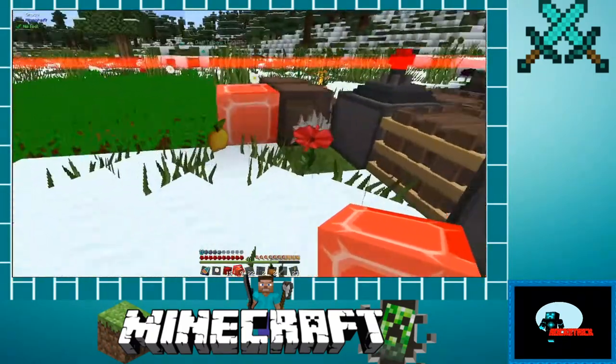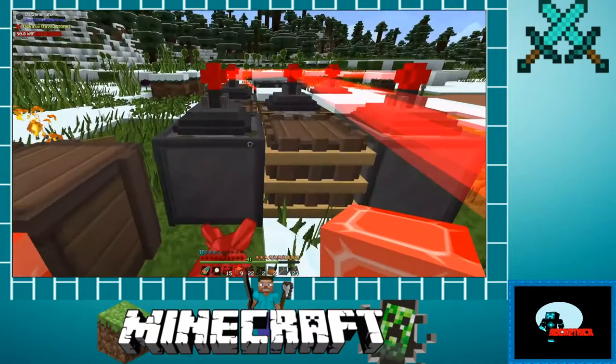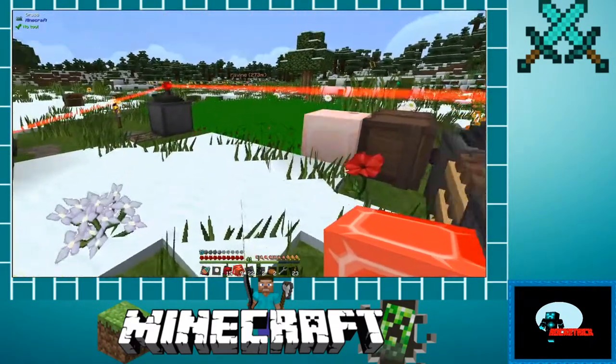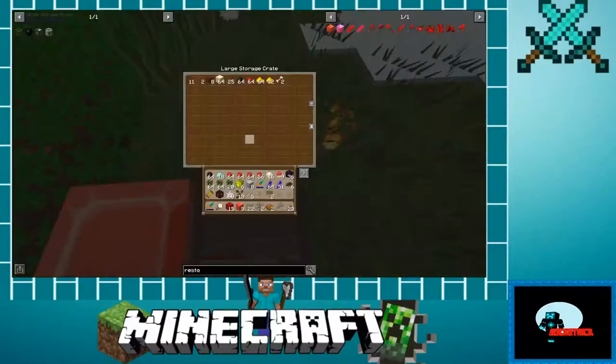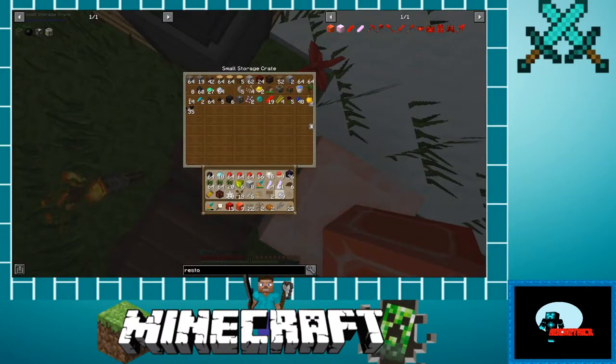Let me fix some of this stuff and put it in the chest. Don't need these worms, don't need that. What I need to do is cook up some clay. One, four, five, six, seven - we need seven netherrack.